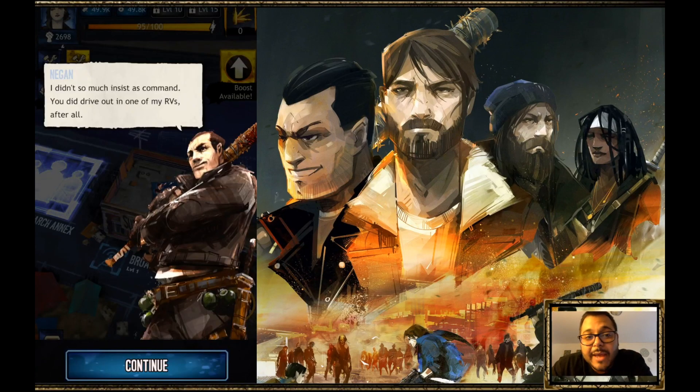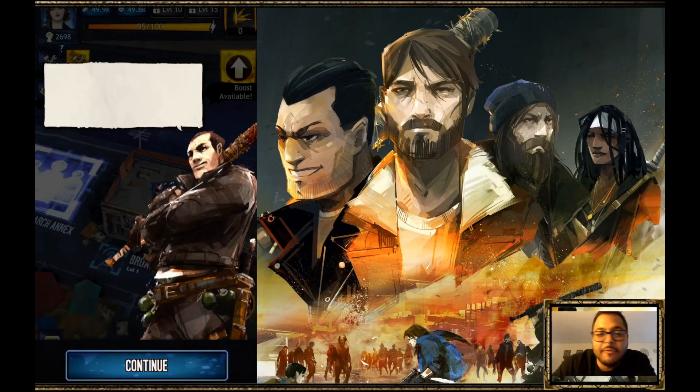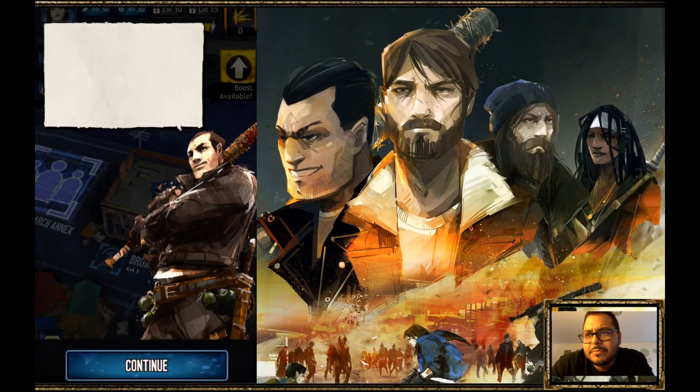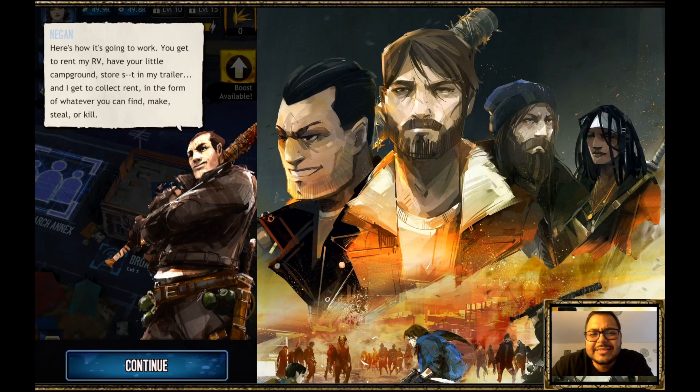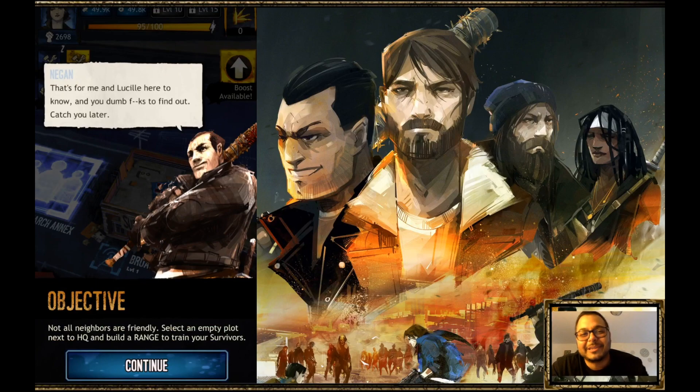Right away you run into Negan — he did not waste time finding you. Negan is with his usual antics, basically claiming everything is his. He says everything belongs to Negan and everybody is Negan. If you know the show, you already know that. I love The Walking Dead and I cannot wait for season eight — but back to the game.